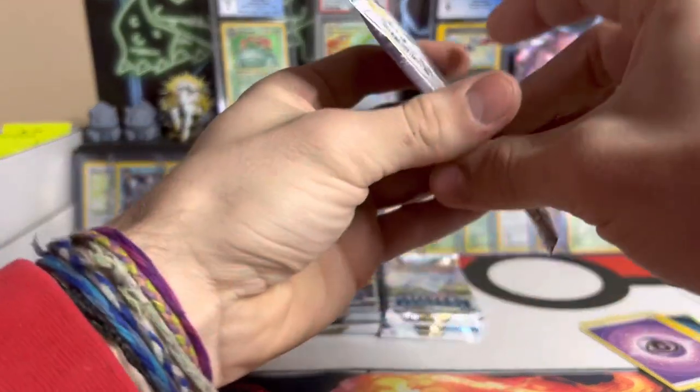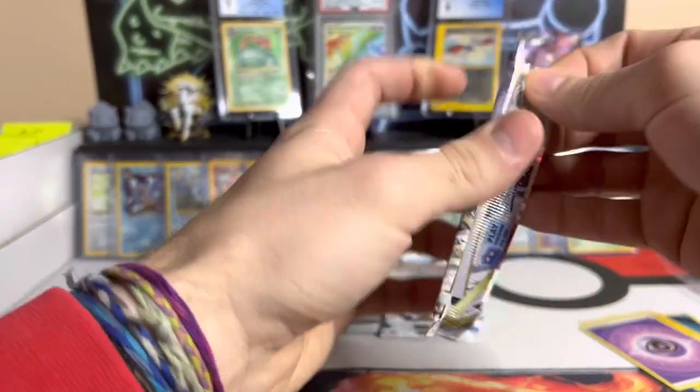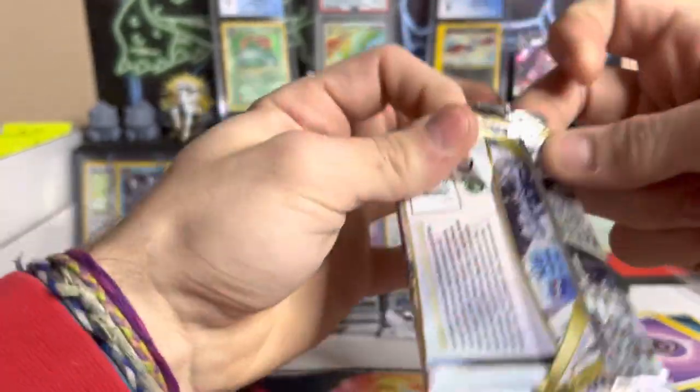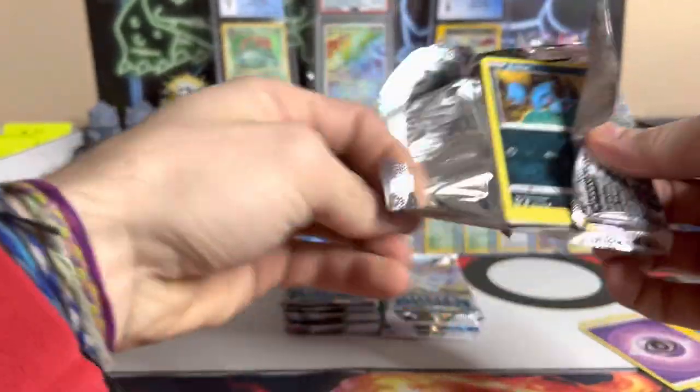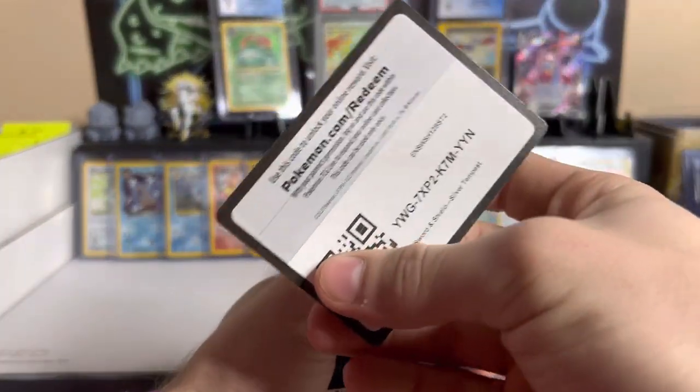We got Dirtini, reverse Gallade, and Klinklang non-holo. I'm hoping we can pull something even crazier than the Duraludon, but if that's the best pull of the day I'm not going to complain — that stuff's awesome.